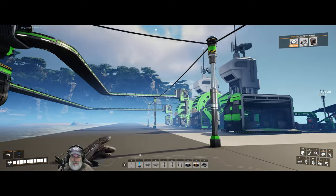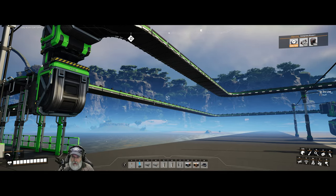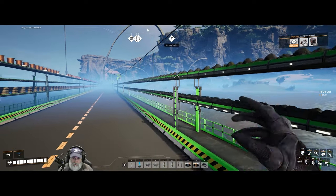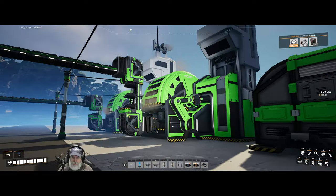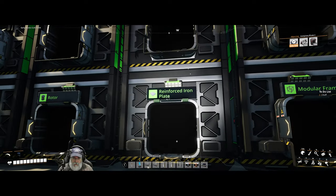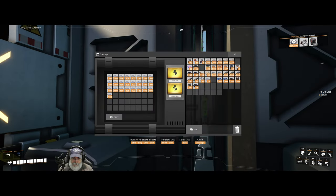A couple things I did off camera: I just set up a couple of awesome sinks to feed the coal into. Obviously I wouldn't do this in real life because it would be a complete waste, but in the game all the resource deposits are infinite. So I figured we might as well start using that to make some points until we're ready to do something else with it. I also put up signs for each of our storage bins, so we're getting a little bit better organized here.